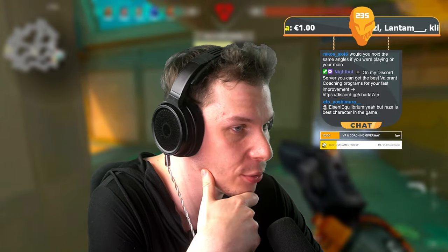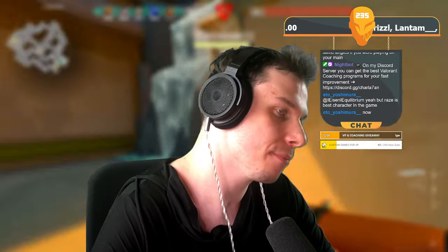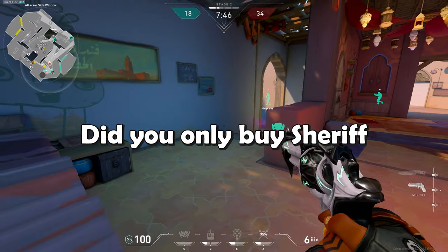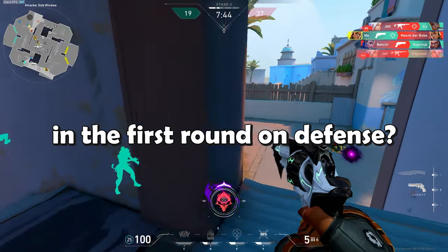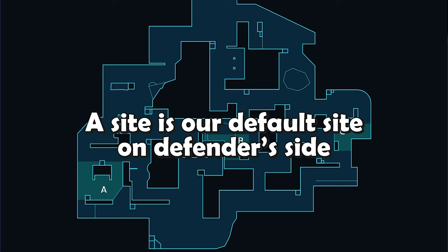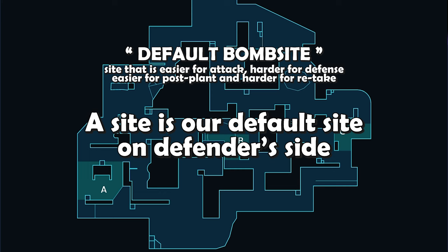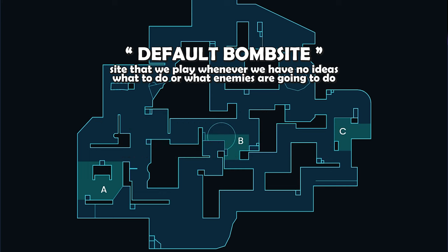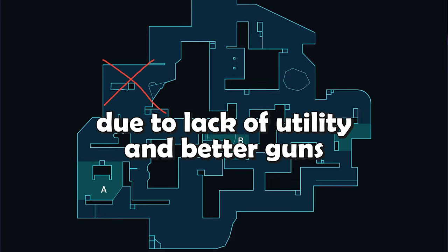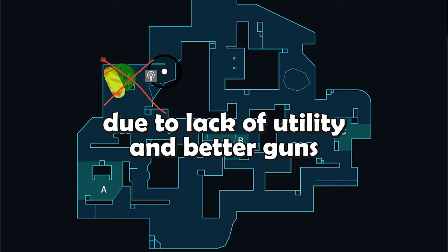On Lotus, A site is our default site on defender's side and I will always play it in the first round, but I will never fight aggressively for aiming control, because in the first round it's almost impossible to take it due to lack of utility and better guns. But also keeping control of it is extremely hard, and that's why I played this round in the same way I played it in my Jet 2 Immortals series.